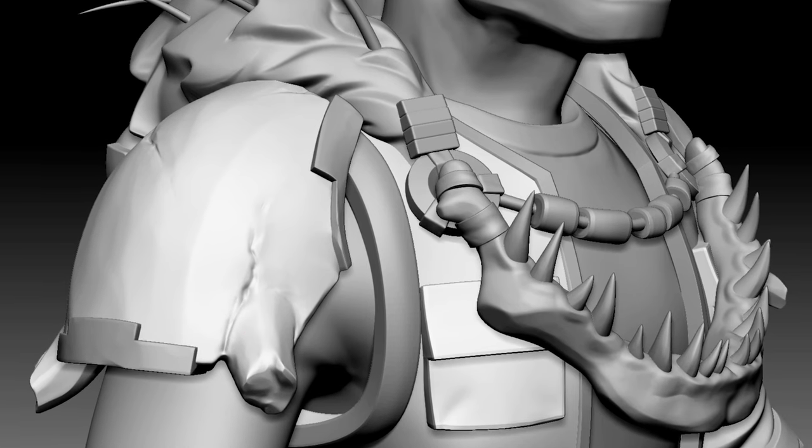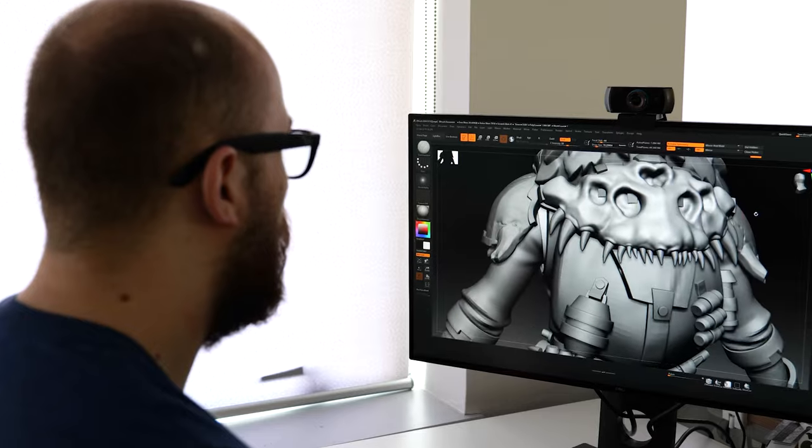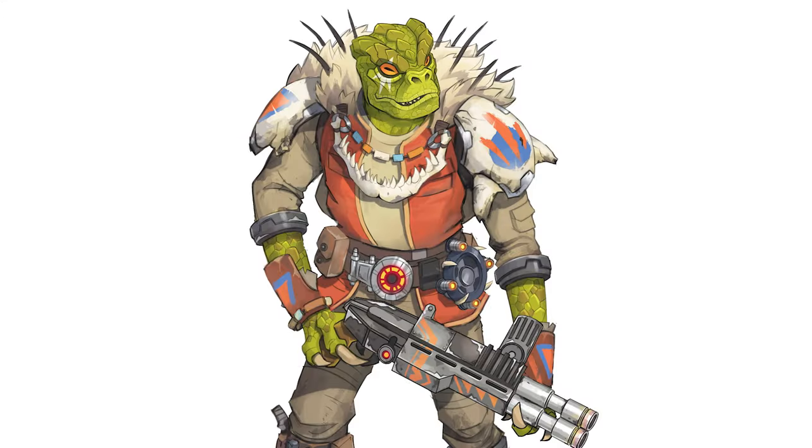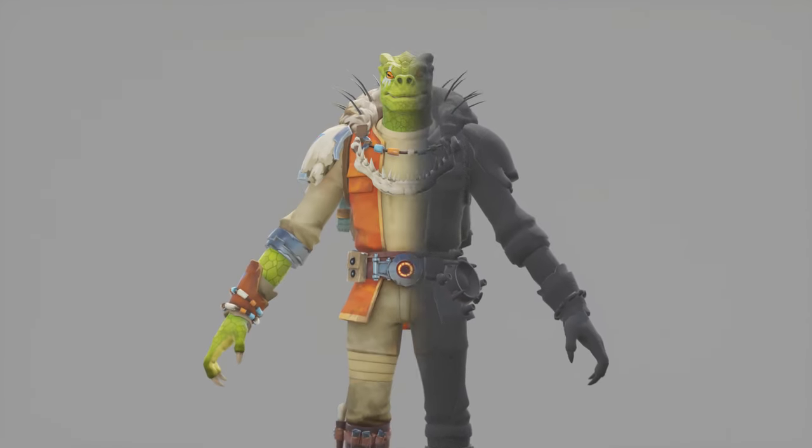Our artists then transformed the 2D concept art into a fully realized 3D model. They started by building a basic framework to ensure the proportions and silhouette matched the concept. With the initial sculpt complete, we brought in materials to add texture and make his details pop.